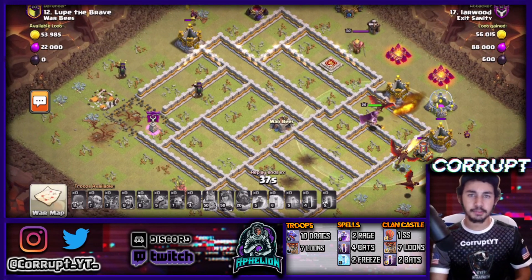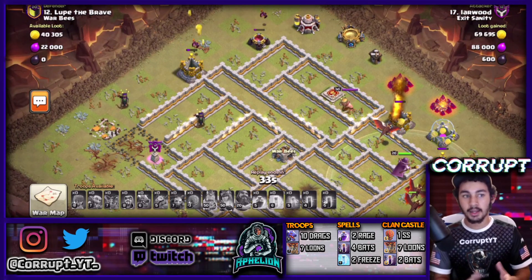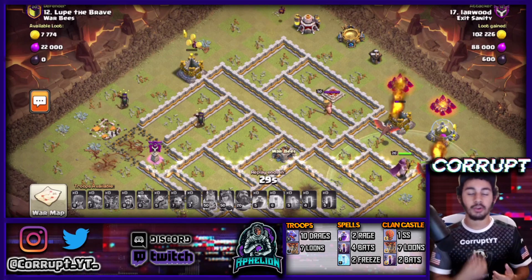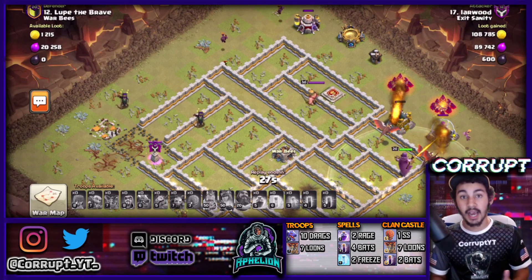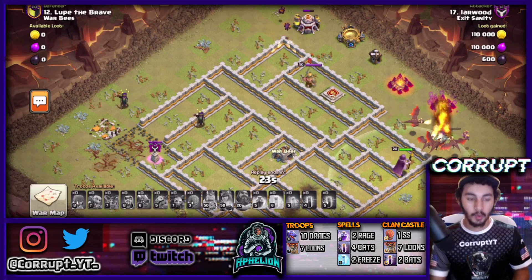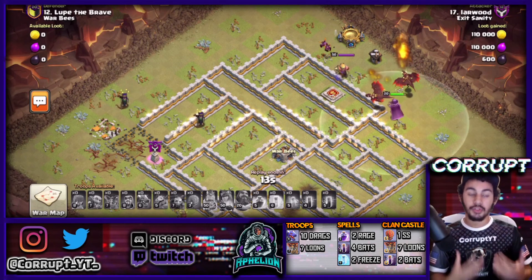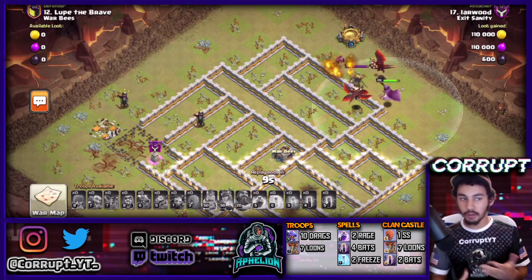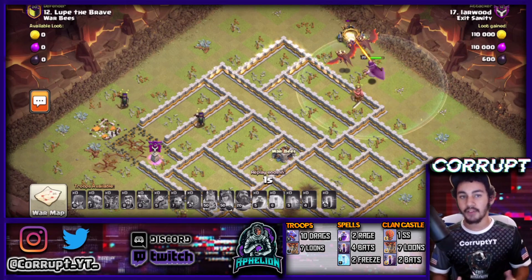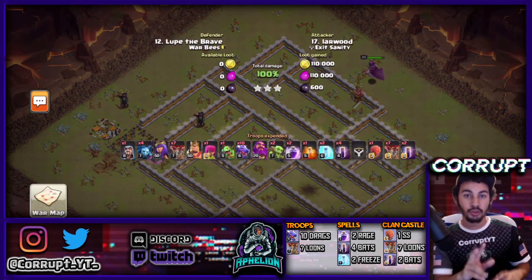Hopefully this helps you guys plan out a little bit better and see exactly what you're looking for. This is really not a hard attack by any means. This gives you your first example — the first variation of using Dragbat with no E-Drag, no Ice Golem, no Lava Hound. Now we're going to move on into another one where we're going to be seeing two E-Drags.